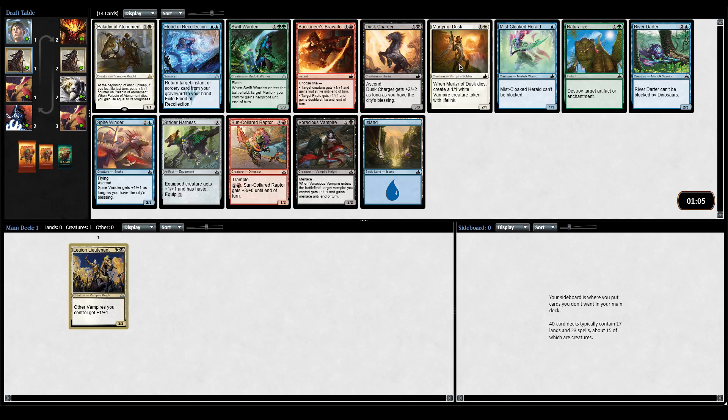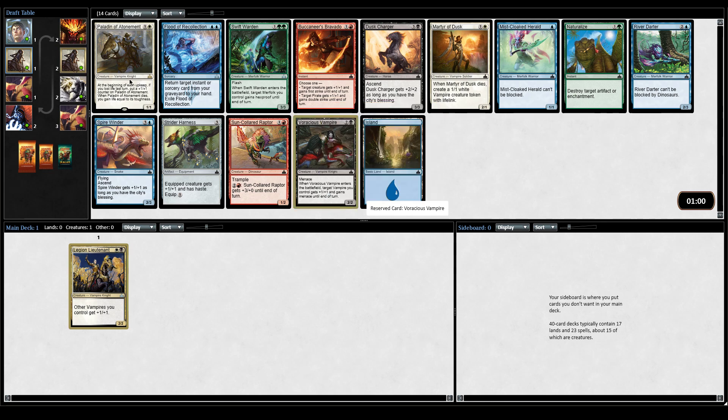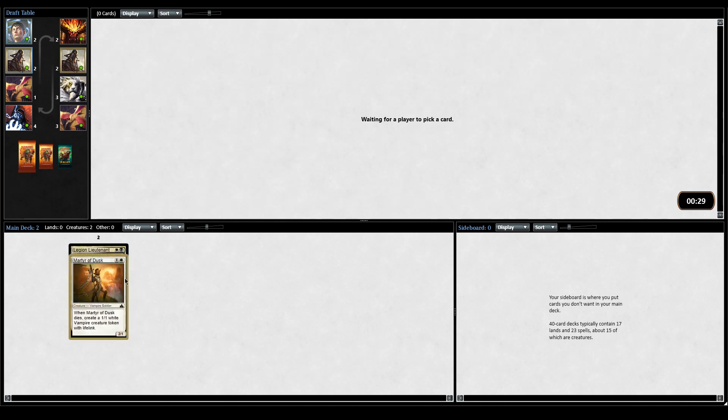All right, if you take Martyr of Dusk, what is Voracious Vampire? Plus one, plus one and Menace until end of turn. Paladin of Atonement is a 2-mana 1-1 - I don't like that card very much. Also Swift Warden: target Merfolk gains Hexproof. That's cool. Where were all these Merfolk when I was drafting the last deck? I'm deciding between Voracious Vampire and Martyr of Dusk. I think I'd take the Dusk given that I already have the Lieutenant - I kind of want a lot of little Vampires rather than clunky 3-drops. This card is one of the better role fillers. It's a 2-mana 2-1 that replaces itself, which I think is just very good.